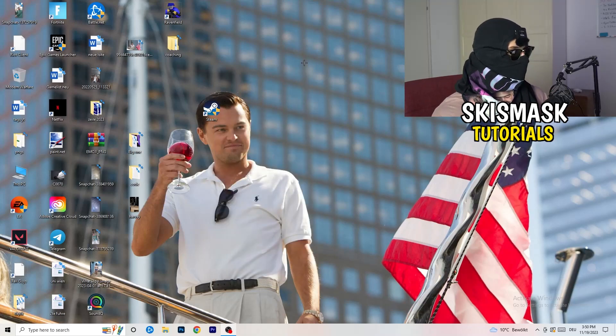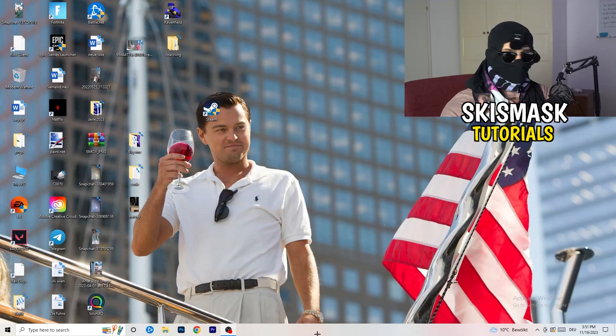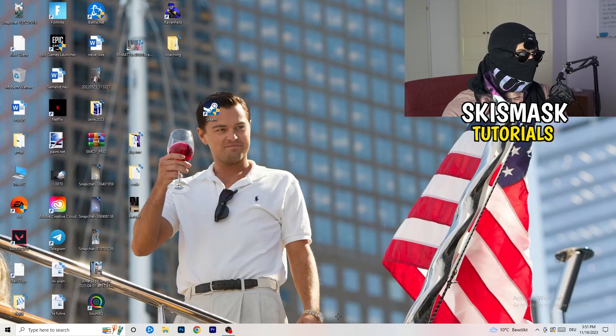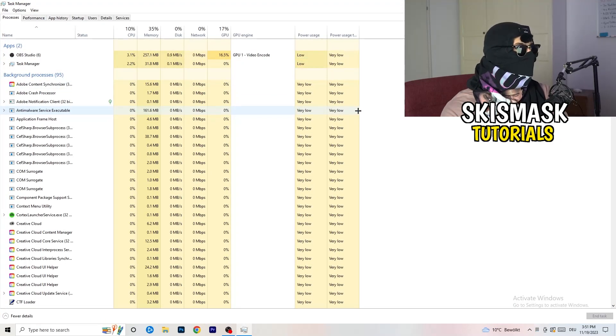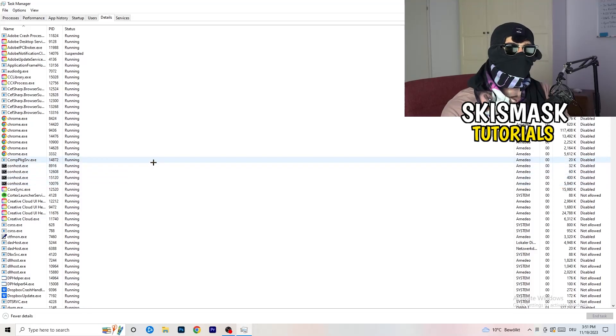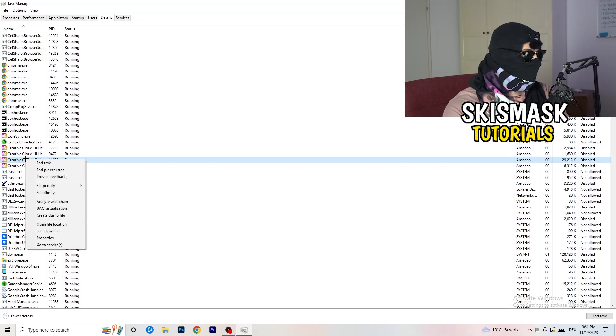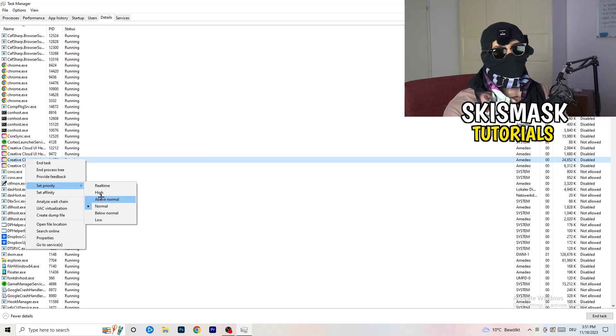Next, right-click your taskbar and open Task Manager. Navigate to the Details tab in the top-left corner and search for your game or launcher. Right-click it, go to 'Set Priority', and choose either Above Normal or High — check which one works better for your PC. Try launching your game afterwards and see if it works.